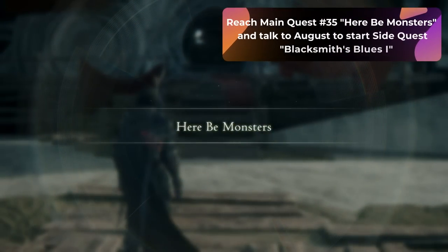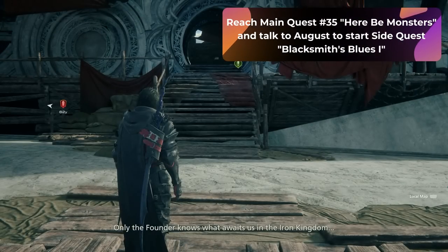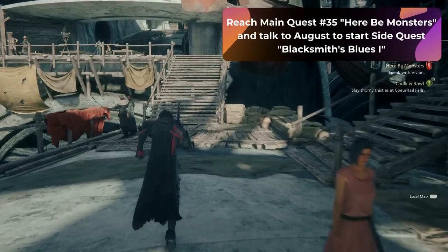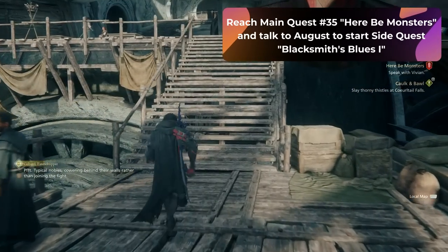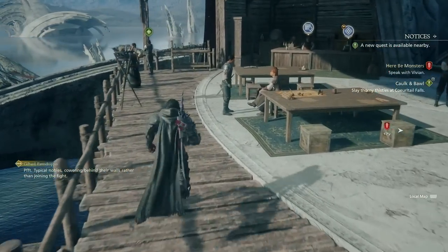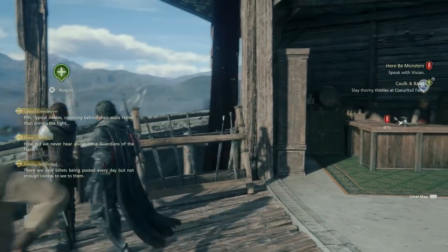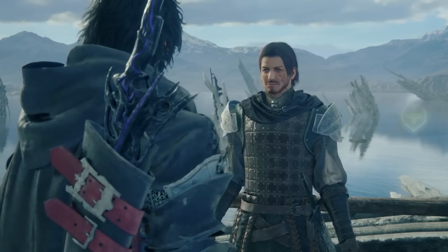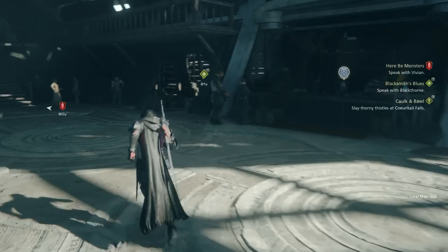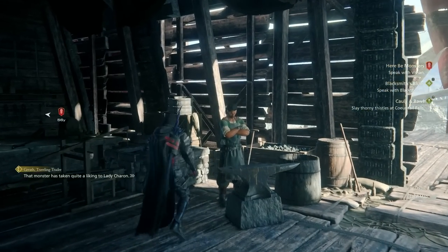To start this off, you're going to need to be on main quest number 35, which says Here Be Monsters. This is how we're going to be able to unlock Blacksmith Blues 1. When you arrive at the hideaway, just go up these steps and then make a left. This is right by the hunting board area, and you're going to find August chilling out in the corner. Once talking to August, you'll get the quest accepted and you're going to prioritize this quest. After that, make your way over to the Blacksmith and go ahead and talk to Blackthorn.